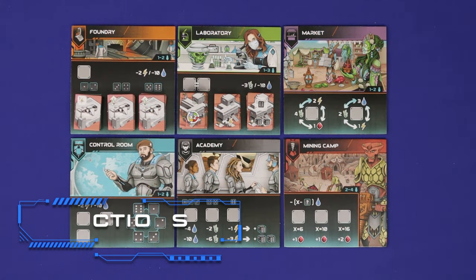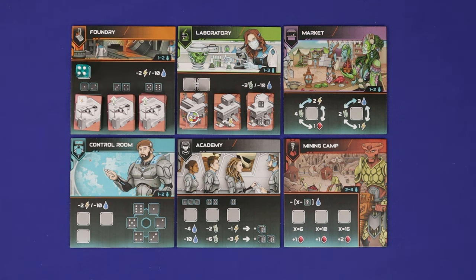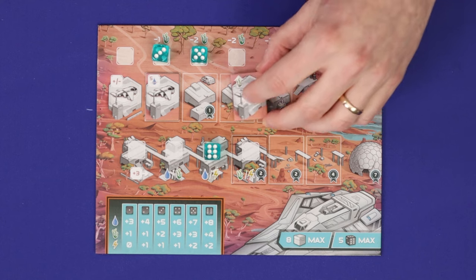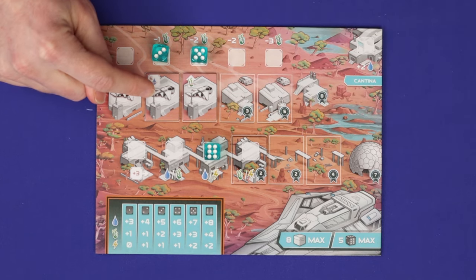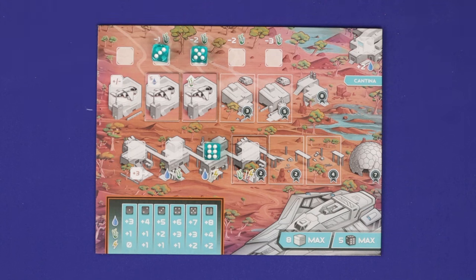The first location is the foundry. With one die you can buy the top ship from the corresponding numbered stack. This costs either two energy or ten water. Take the ship and place it in either your leftmost open ship slot or destroy a ship you already have and place it in that slot. The new effect is available immediately if you have a die in that slot.